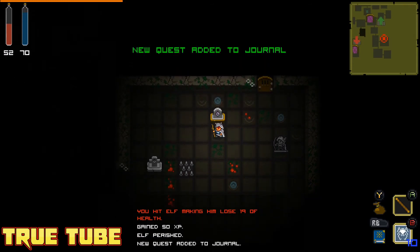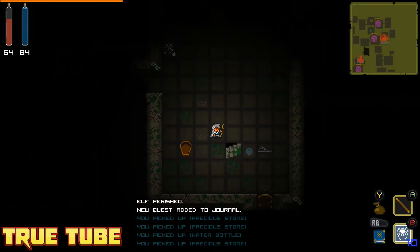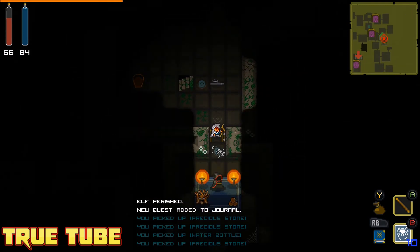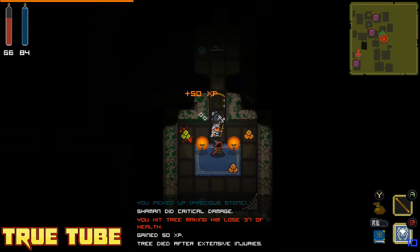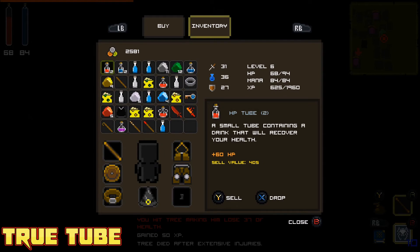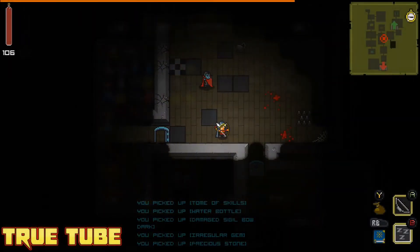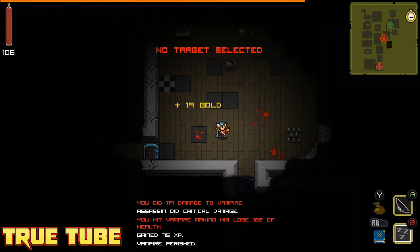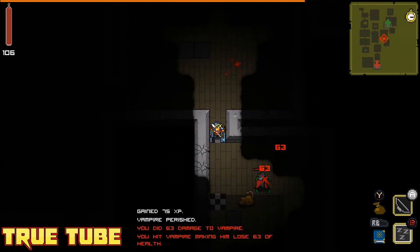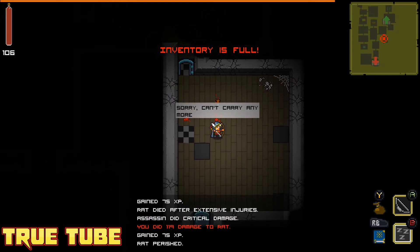Combat is handled by a series of dice rolls. You can see various text appearing at the bottom of the screen during the review — that's normally off by default, but I've turned it on because I like to see the game number-crunch. Melee characters simply move into enemies to attack, while ranged characters are a bit more complicated — you can choose which target to fire a spell or bow at. Either way, it all comes down to the numbers: whether your attack is successful, a critical hit, or misses entirely.